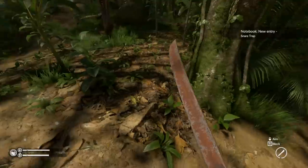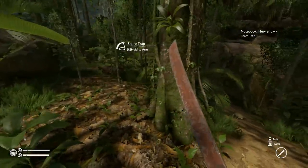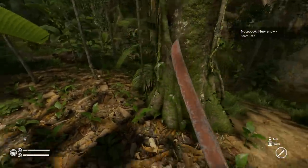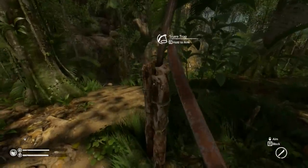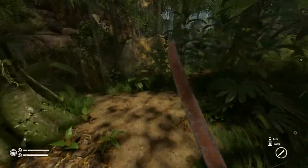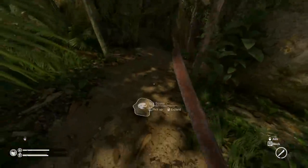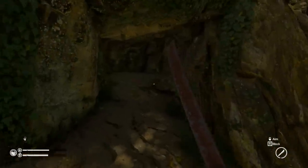Snare trap - what? Whoa, whoa, whoa! I just found a snare trap around me? Snare trap - hold to arm. Wait, where? Oh, is this it? Okay I'm clearly blind. This might be stupid because I might fall in this thing. But there we go - we have a snare trap now. That's exciting. And oh my God - this is a cave. This is a really big cave.